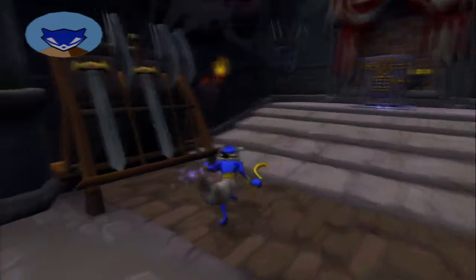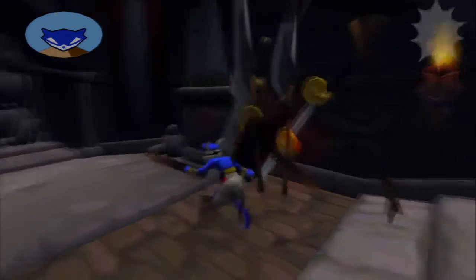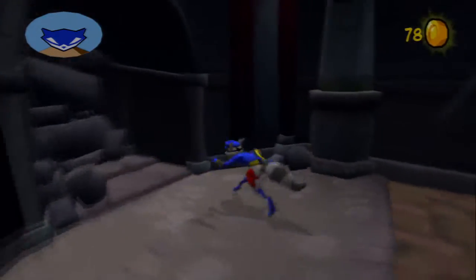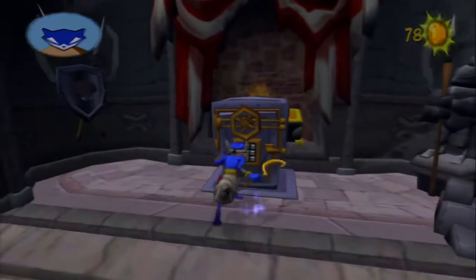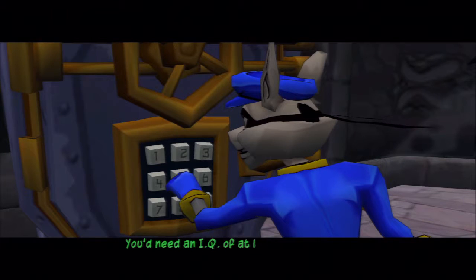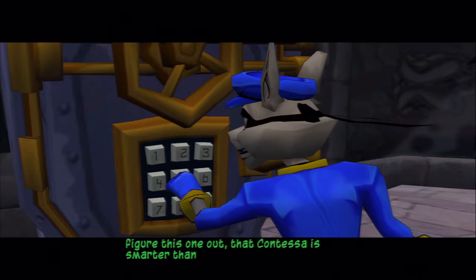Why is there a stealth spot here? That must just be a mechanic — if they put certain things in there, it just has to follow those rules no matter what. You need an IQ of at least 140 to figure this one out. That Contessa is smarter than I'd thought. I believe the code is 248.